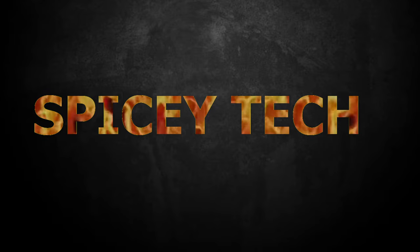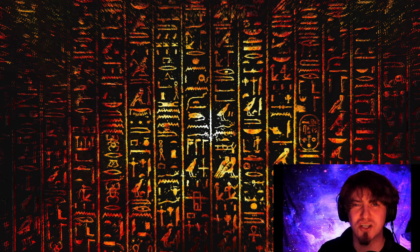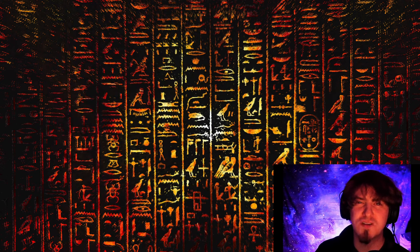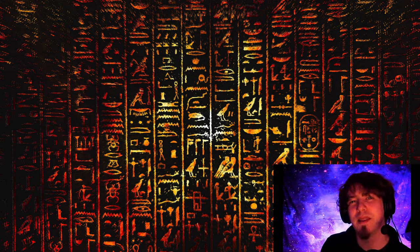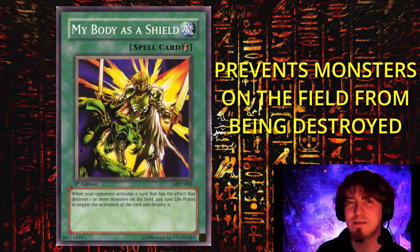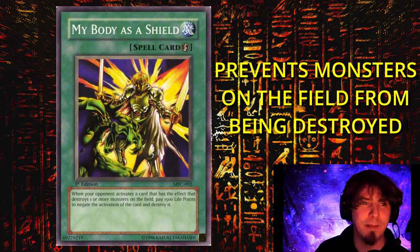A few techy cards if you want to get a little spicy against the Fire King builds: things such as Shared Ride, which is kind of like a makeshift Maxx C. We know they add cards from the deck and graveyard to their hand, so Shared Ride can give you an insane amount of value, especially if you're able to set this card leading up into their first turn. We've also been seeing players like Mr. Kodak and a few others in the community talk about My Body as a Shield. My Body will prevent a monster effect that destroys a monster on the board, which can be very useful and stunning, though how well it stretches out in the overall metagame remains to be seen.